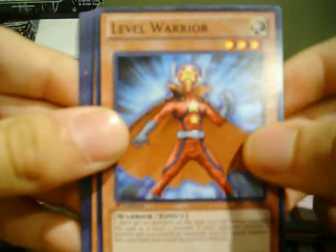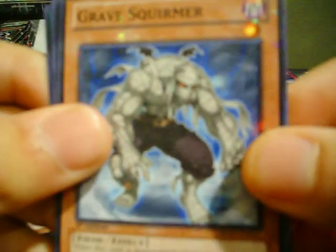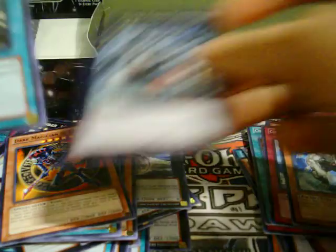Next pack, we got Level Warrior, Zombra the Dark. Star Foil: Grave Squirmer. And another Gachi Gachi Gantetsu for the rare.